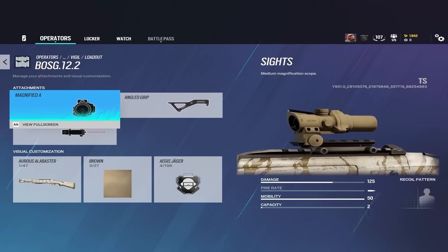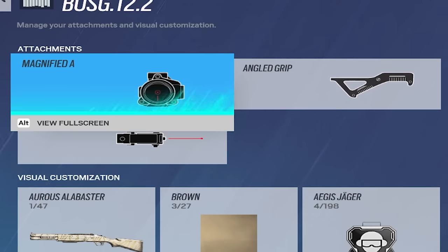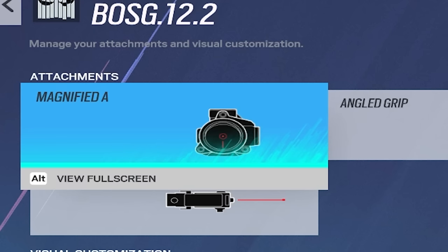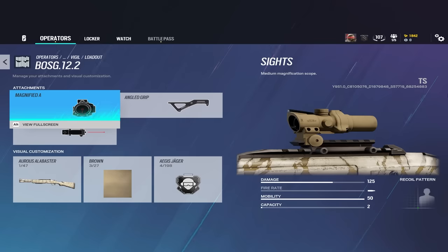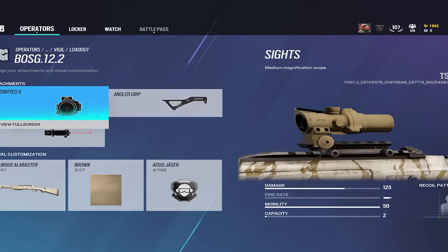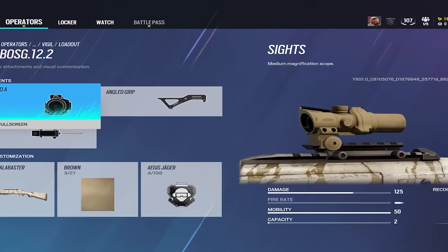Because you're reloading so often, you have to ADS after every reload, which makes running a laser naturally not a bad idea. The reason I said you want a 1x scope or 2.5x scope is that the 1x makes you ADS even faster with a 5% increase. Personally, I love the iron sights on the Bosg — that might be a hot take, but it seems pretty clean to run, so I'd honestly do that over a 2.5x unless it's on one of those bigger maps mentioned earlier in the video.